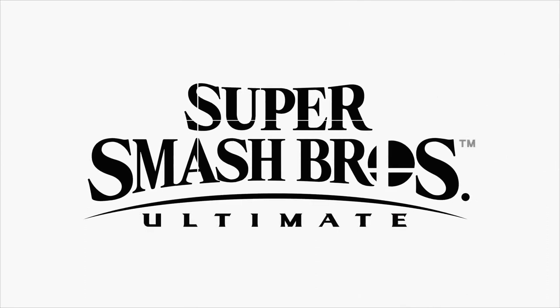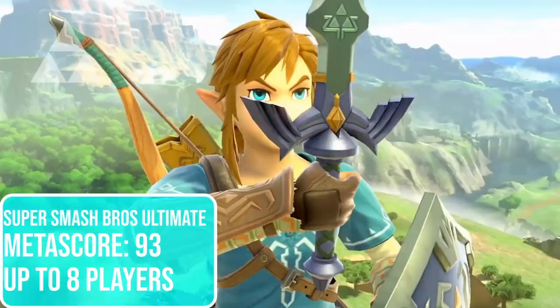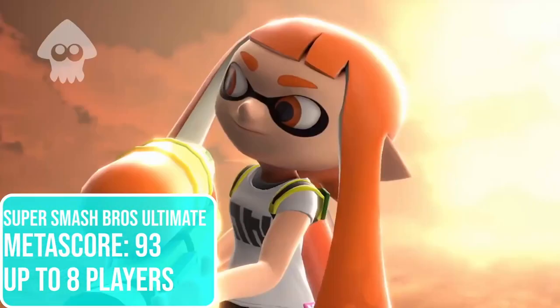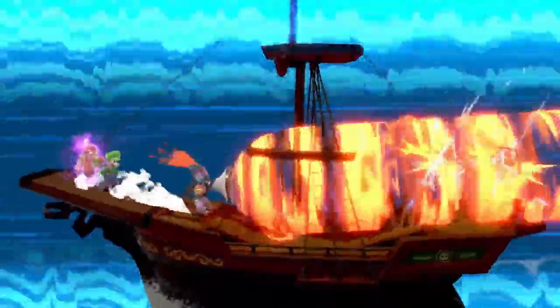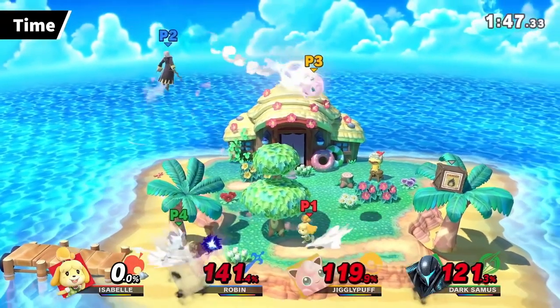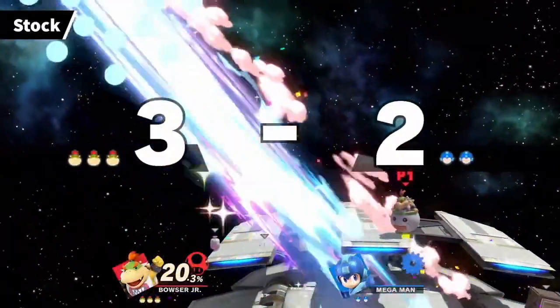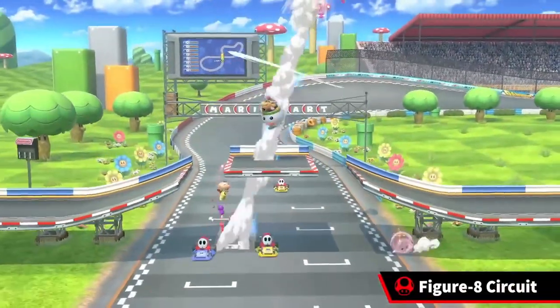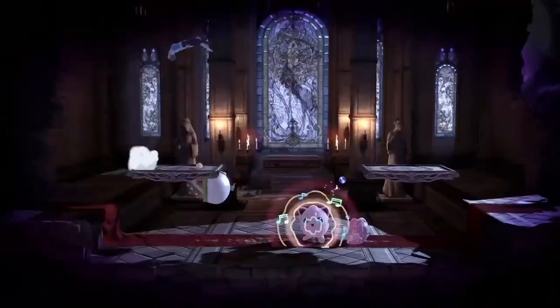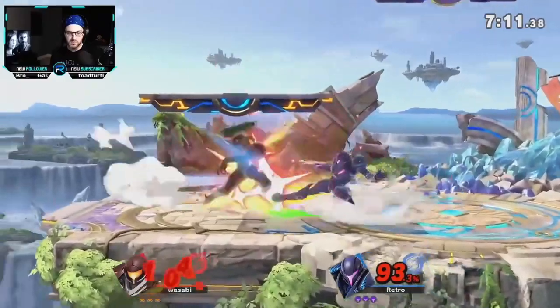Number 6: Super Smash Bros. Ultimate. If you had a favorite Nintendo character growing up, chances are they're in Smash. There are 74 playable characters, and that's not even including the downloadable content. It is a fighting game, but done in a very cartoonish manner — you'll find no blood and gore here. You can set up matches in about any way you want: 2v2, 4-player free-for-all, 8-player free-for-all, 1v1, items or no items. And you'll have more than 100 stages to choose from. It's a fantastic party game that can be played as casually or as competitively as you want.